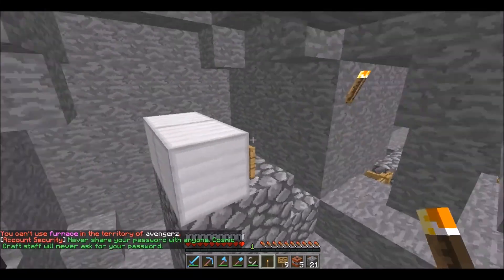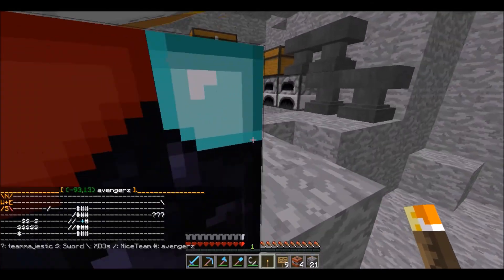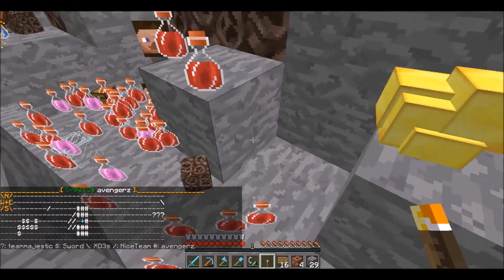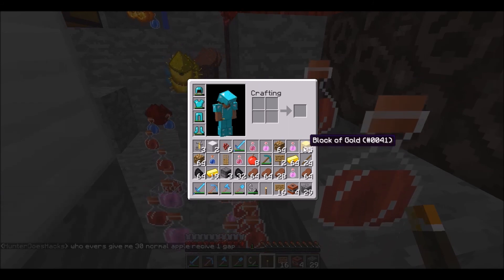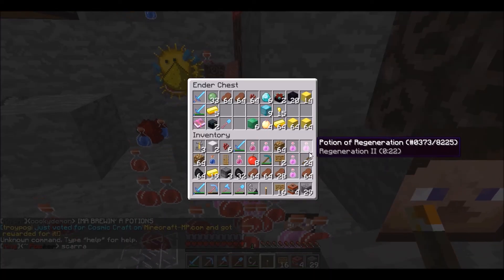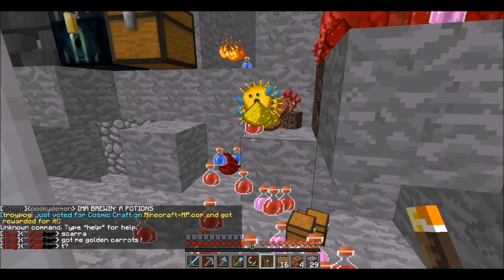Fire another one right in there and see if that can do anything. Nice, that was a perfect shot — that's going to blow up all of those chests. Oh my gosh, look at all of this stuff! Okay, let's throw out the chest — slash E chest — don't despawn on me. Let's put everything that's really good in these chests.